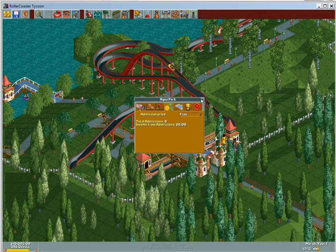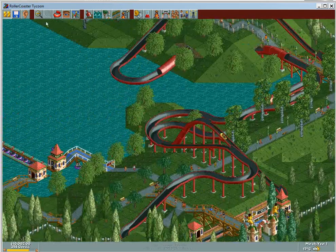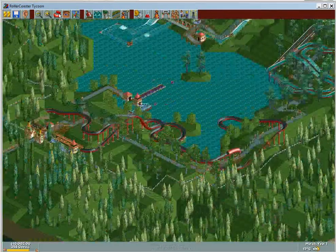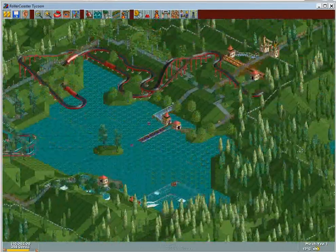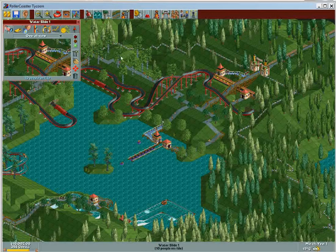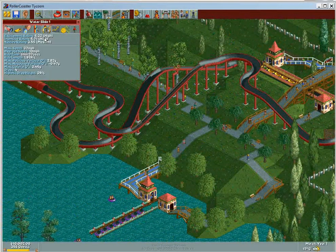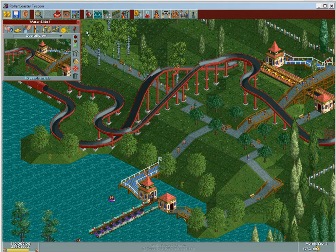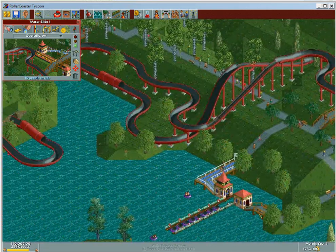Okay so entry is free — that is not going to happen. Let's take a look at the park. We've got a few rides that are awesome, though of course mine are better. Let's see, 533 — a few water slides I've built in previous videos are a little bit better.